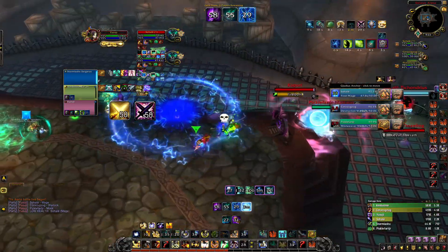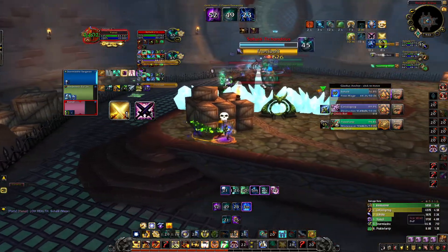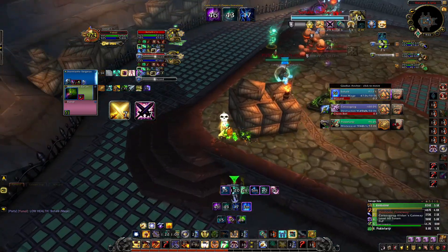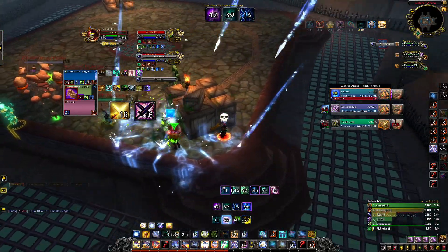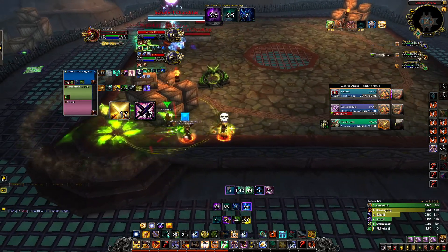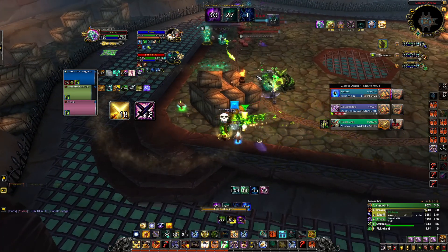Now let's talk about how to trade with these Destro Lock cooldowns. If all they have up is Soul Rock or Decimating Bolt, you can usually just trade a small cooldown like Wall or something from your healer to survive their go. But if they have one of those plus eight or nine stacks of their set bonus, you're going to have to trade something bigger. If they have Dark Soul up, try to lock them down long enough to line of sight, and you'll usually end up having to trade bigger cooldowns like Aegis plus Wall or even Bubble sometimes.